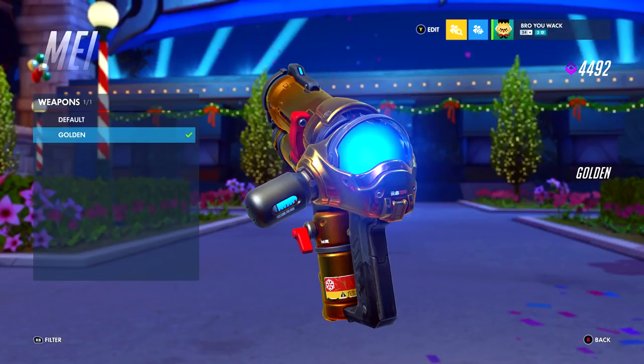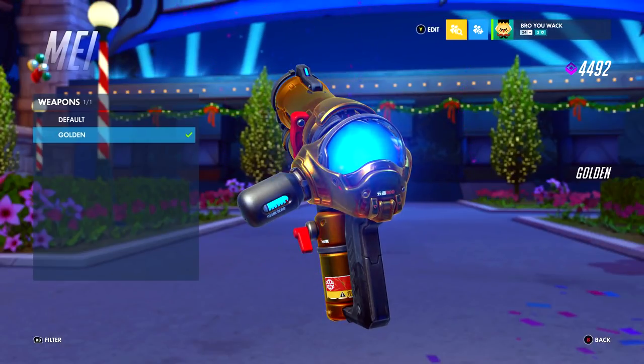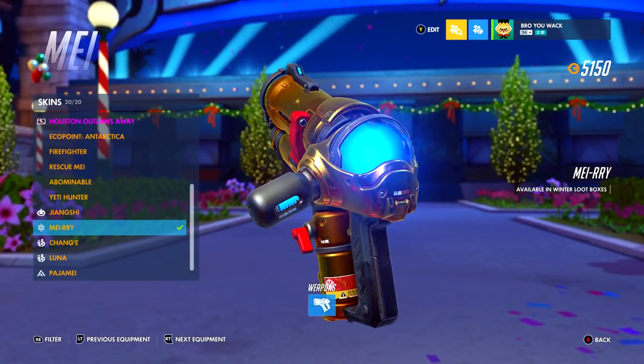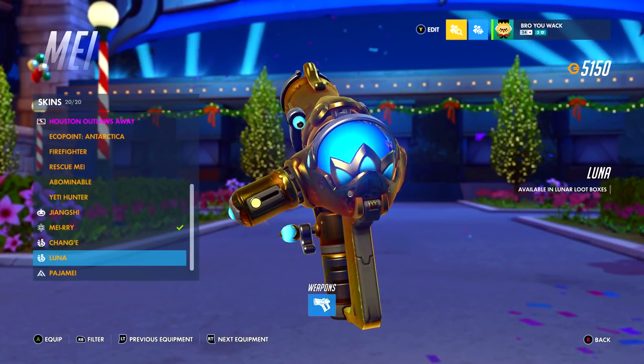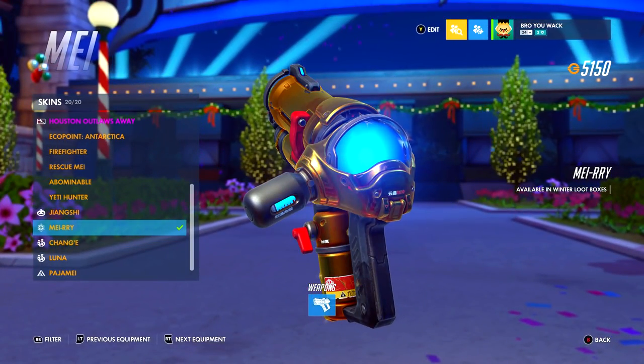The one thing I would change about this gun is the knob not being gold. Why is the knob gray? This is the reason why I don't use the Mei default skin — the knob is not gold. But on Luna, the knob is gold. Jeff, can you fix this?